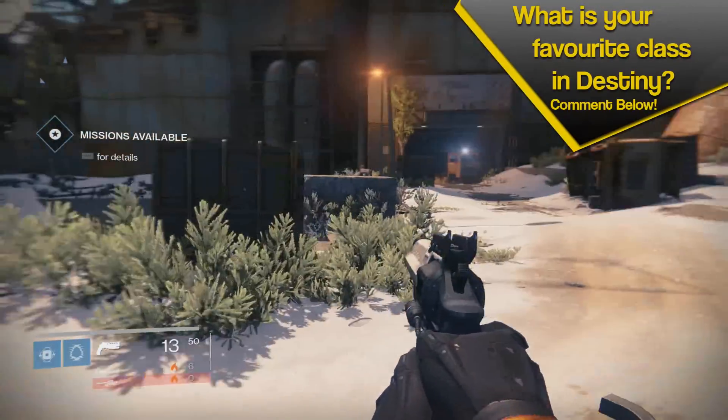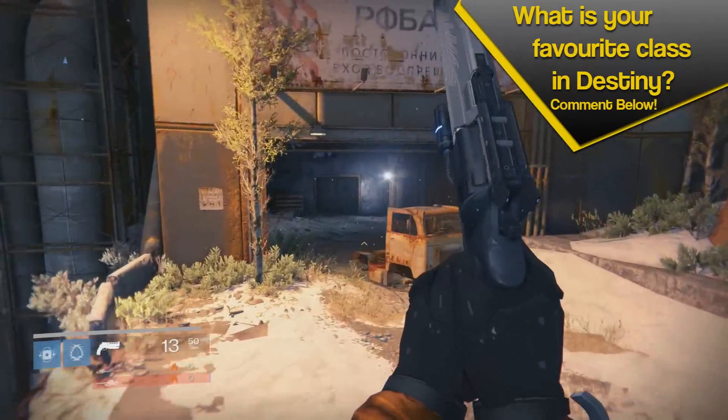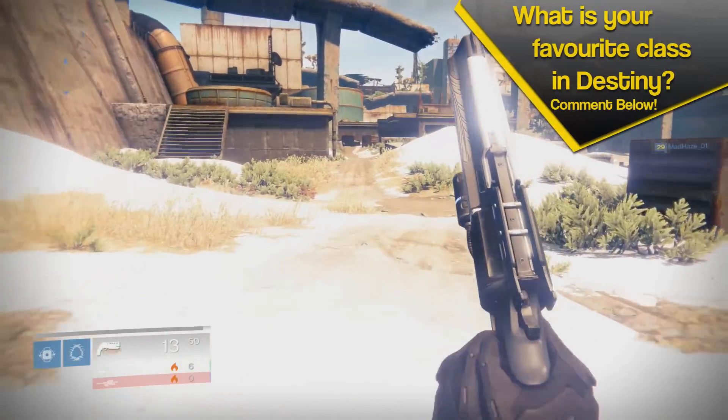Just a quick overview of what blink is: blink is a short distance teleport. It's much more beneficial than all the other jumps, it's just a lot harder to get your head around because it's kind of a completely different play style.